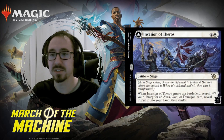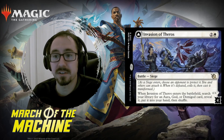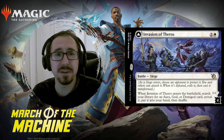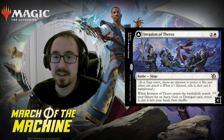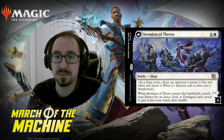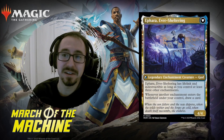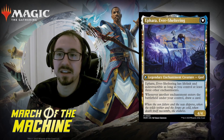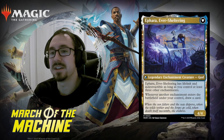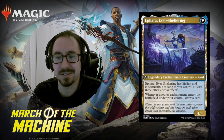Invasion of Theros. This one is a tutor-type effect which searches for an aura, god, or demigod card — I think that might be the first time we've seen this happen for gods or demigods. Don't know if there's enough to make this work, but cool nonetheless. The back side is Afara, my favorite god of Theros, and it benefits a lot from enchantments because it draws you cards and gets indestructible and lifelink. So if there's an enchantment-type deck, this would be really cool in that.